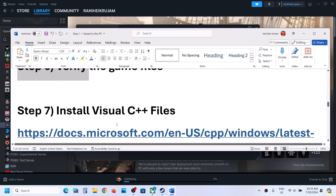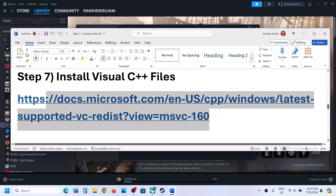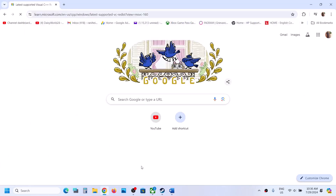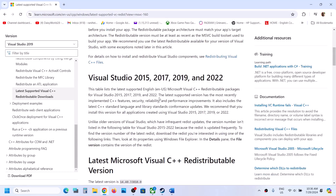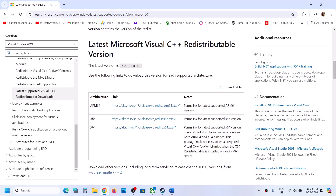The next step is to install Visual C++ files. Copy the link provided in the video description and open it in a browser — it will take you to the Microsoft website. There you can see Visual Studio 2015, 17, 19, and 22 redistributables. Download the x86 version and the x64 version — you need to install both files.